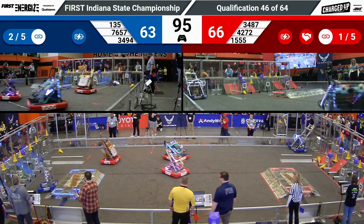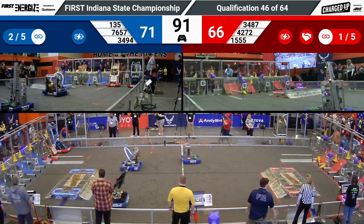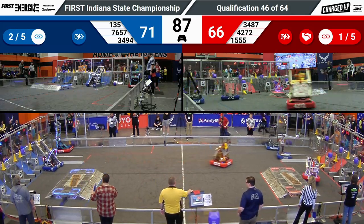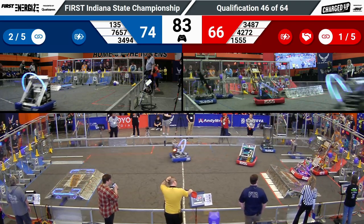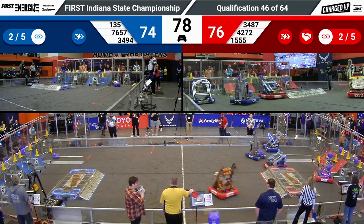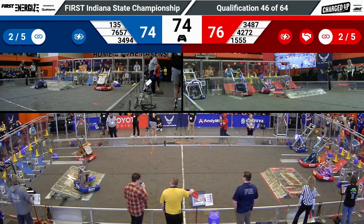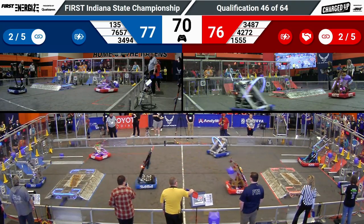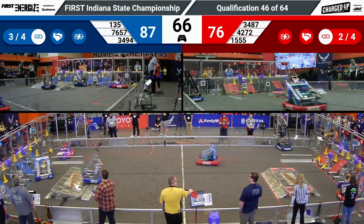One and a half minutes remaining in the match. Blue Alliance has nearly all of the nodes on the high row filled — they only need one more cube in the center cooperation grid. We have just under a minute and a half remaining, and the Blue Alliance is leading, but Red Alliance is quickly catching up, scoring many game pieces back to back. Red Pride Robotics briefly missing a cube, but their partner Cryofrost lining up and scoring a cone, getting a link for the Red Alliance.